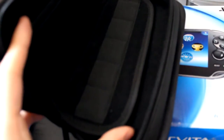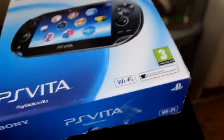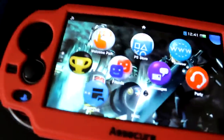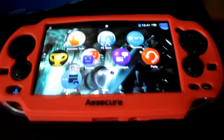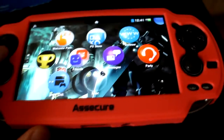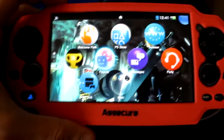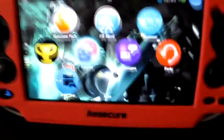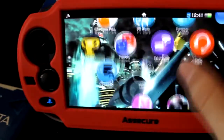This is the original PS Vita 1000, and the case — this might be an official case — you can put five games in it. There are also the AR cards which I haven't tried yet. I've only got an 8 gigabyte memory card in here, so I need to get a bigger one to install more games. The OLED screen looks amazing. I was debating whether to get the slim version, but I tested it out and I prefer the feel of the PS Vita 1000.